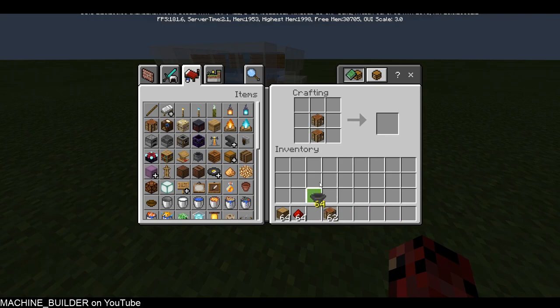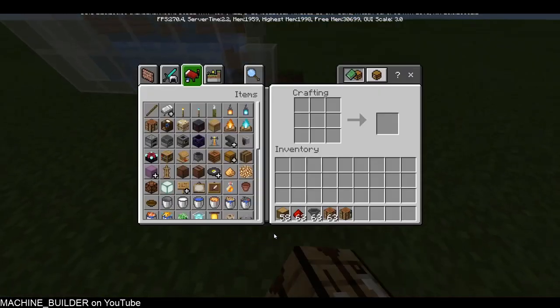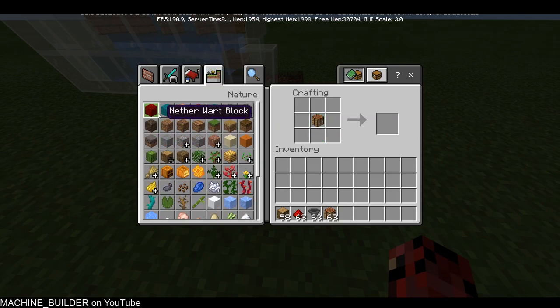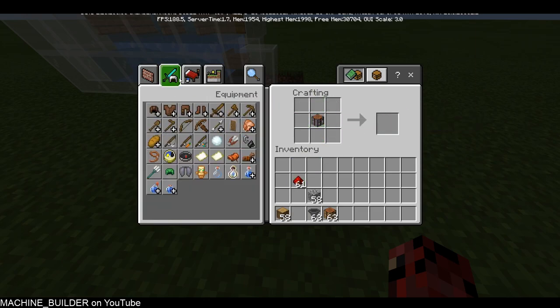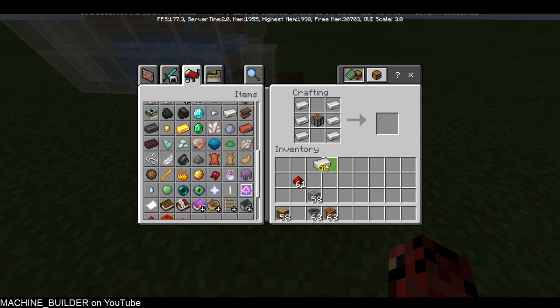Here's how you make the wooden autocrafter — just like that — and then you get this. Then you can craft the stone one, which actually uses cobblestone to craft, which is a little bit weird. Then you go up to iron, which uses ingots, and after that you go to gold, then emerald, then diamond, and then obsidian.